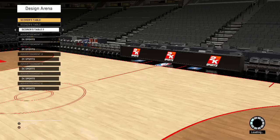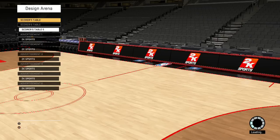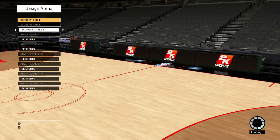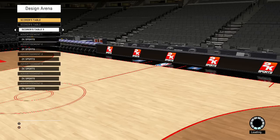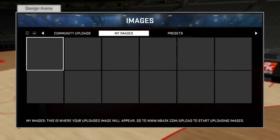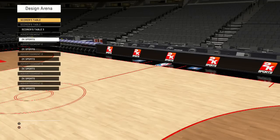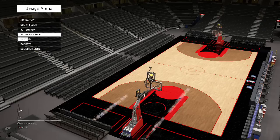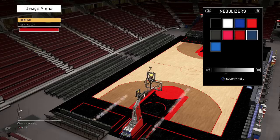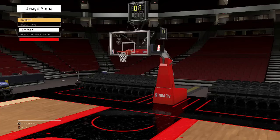Scorer's table — geez, they give you a lot of customization. This is really cool, this is a good step for 2K, because the customization of your players sometimes I don't really like too much, but it's looking really good now. We need to make sure this looks as professional as possible. I might go this one because it looks black and white. You can go to the upload website, but that website's not up yet, so I can't do that just yet. We can pick a new color for the seats too — I'm gonna make them red. Yeah, that looks quite nice.